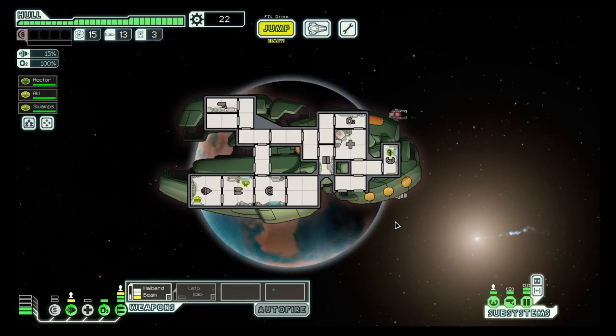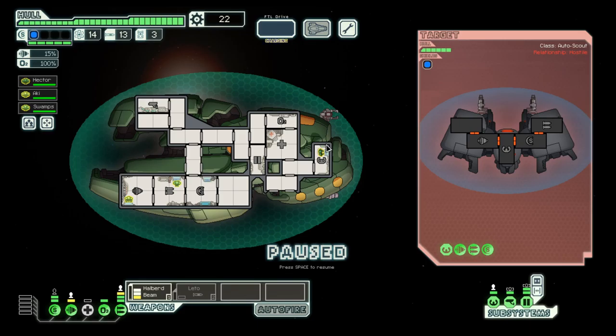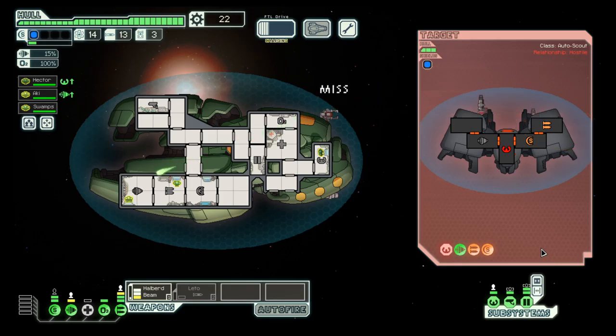And we beat the ship without taking any damage. On to the next system — always attack. This one is a bit more difficult because they have shields, but probably not for very much longer. They only have one weapon and with our shields up we are in a good position to not take any damage.